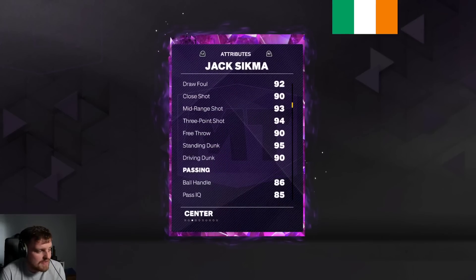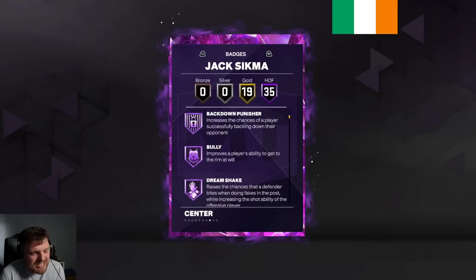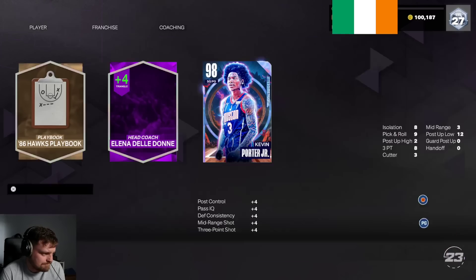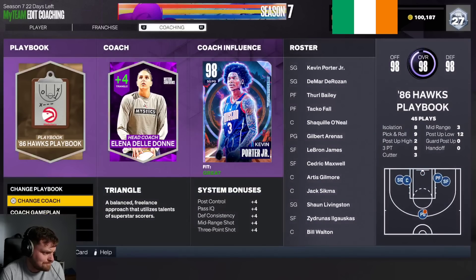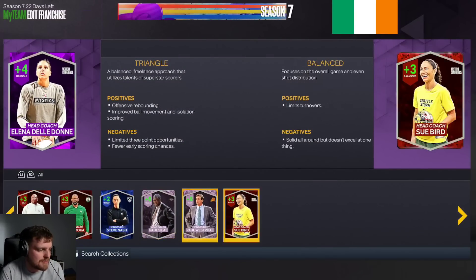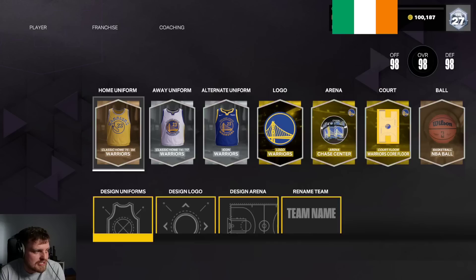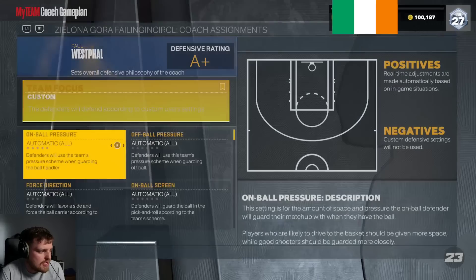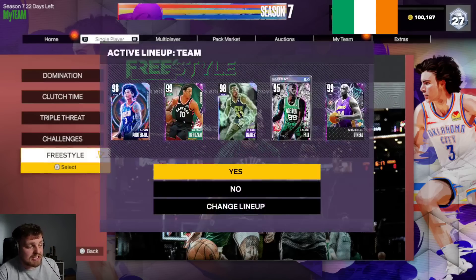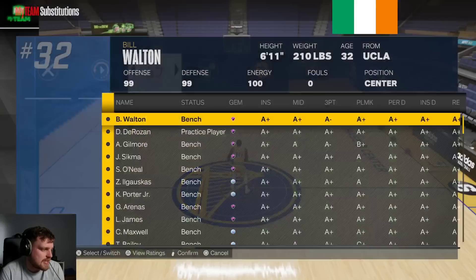Obviously Sigma has a great three-ball, good ball handle, great defense. Speed is a little bit iffy — like 74. For me, it's always between perimeter center and pace and space if you're running someone like him. I think I'm going to use Paul Westfall as coach to get that speed boosted up to like 95, which is basically 99.